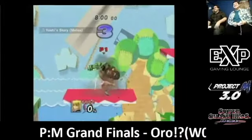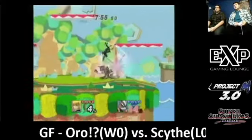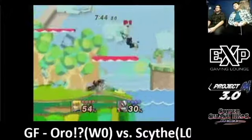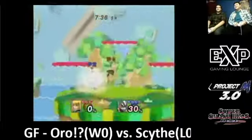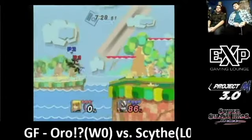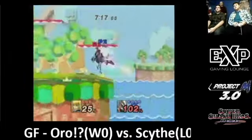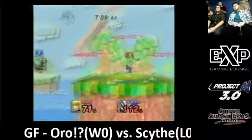We got oil going Zero Suit Samus and Scythe going Wolf. Really good combo from Scythe ends in a back air off stage. The combo doesn't quite make a finisher out of it, so we go back to neutral game. Got another Wolf combo going and he breaks it off.